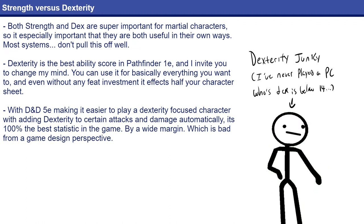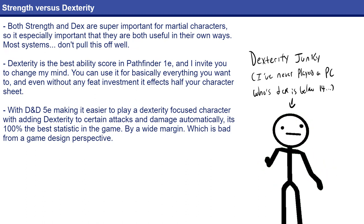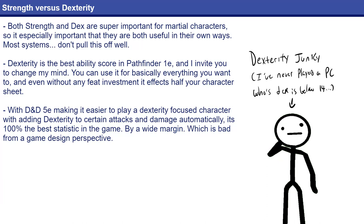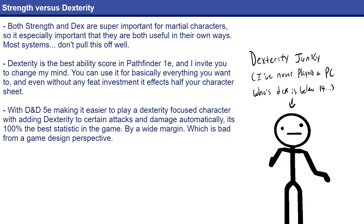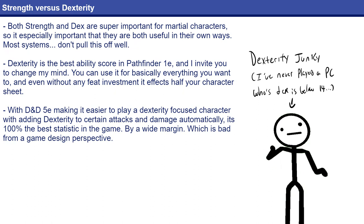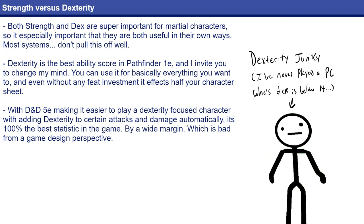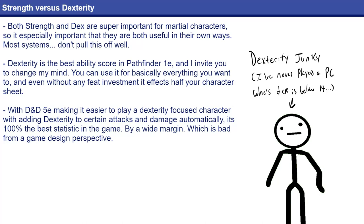If we're talking about super-stats, we have to talk about 5e, where you can basically do everything with Strength using Dexterity automatically. The only exception is the Athletics skill, and even then, that's only one use. That's a big problem that a lot of editions and game systems face — Dexterity is just better than Strength.